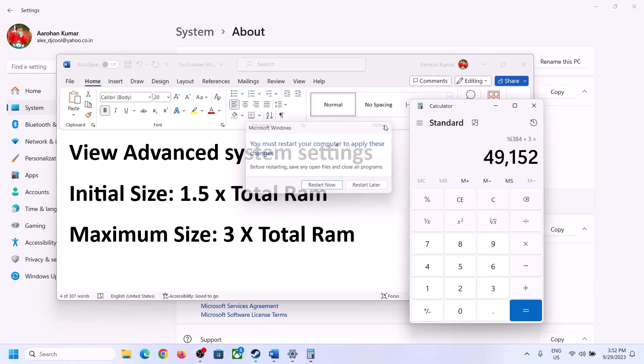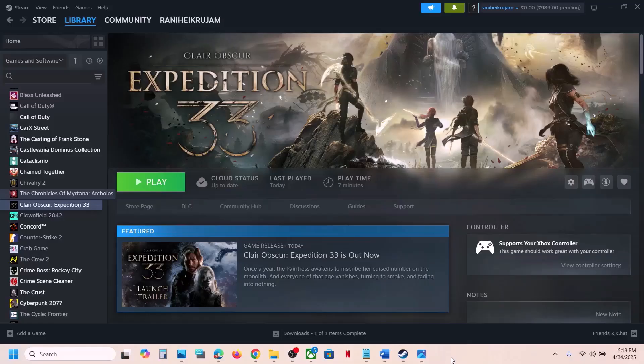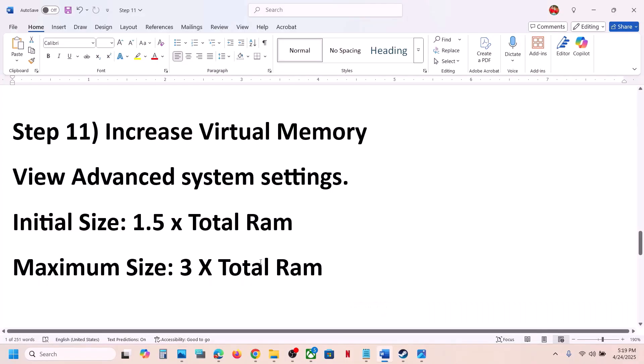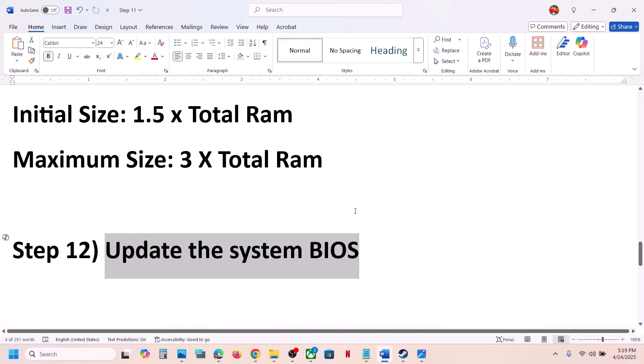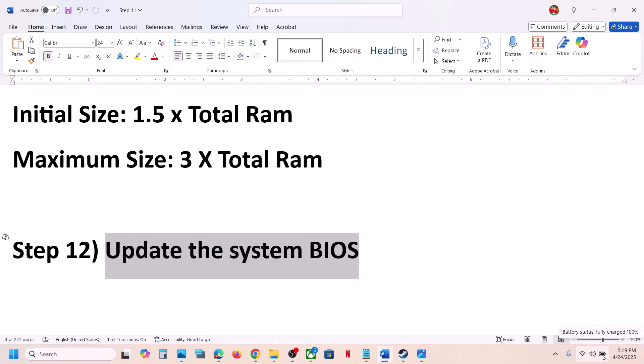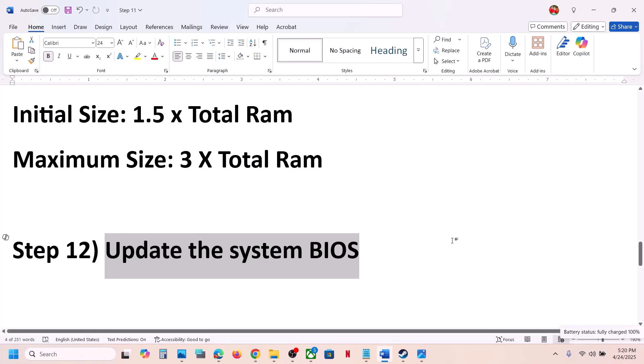Click Set, then click OK and Apply. Make sure you restart your computer after this. The next step is to update the system BIOS. Go to your system manufacturer's website — if you have a Dell computer go to Dell, if you have Lenovo go to Lenovo. Select your model number and update the BIOS. For laptops, make sure the battery is above 10% and the AC adapter is connected. During the BIOS update, your system will restart — do not unplug the power cable. After the update, log in and launch the game.